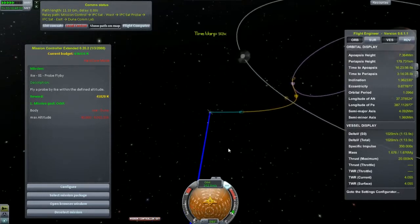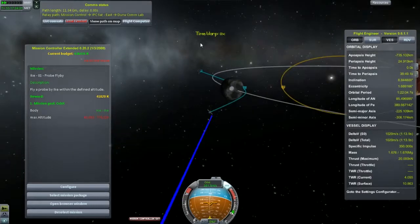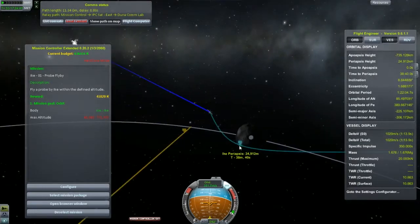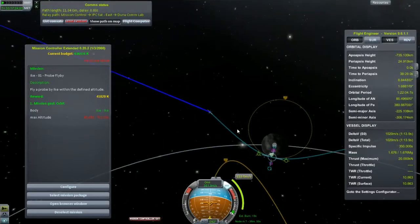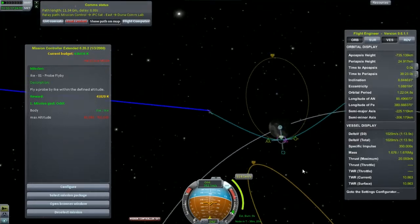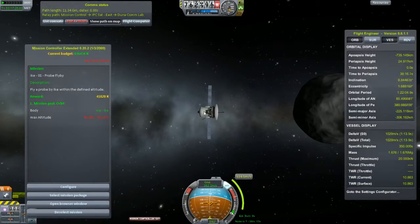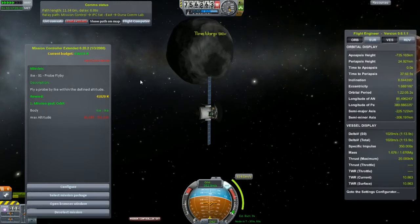Flying by again, keeping contact here. I believe I'm going to have contact throughout the entire thing — it's going to be line of sight the entire time. I'll go ahead and plan a capture burn here. I have 122. This is kind of an expensive burn, but that's okay — I have plenty to spare. I want to make sure this satellite doesn't crash or anything like that, because I'm going to be sending other satellites here in the future for that purpose.